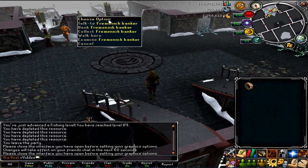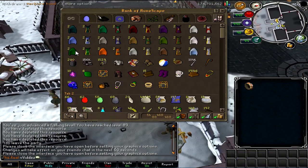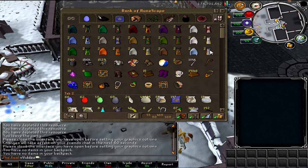Let's get into the bank — let's just run over here and go to the top of the bank. As you'll see at the top, I've actually got two of each skill cape.